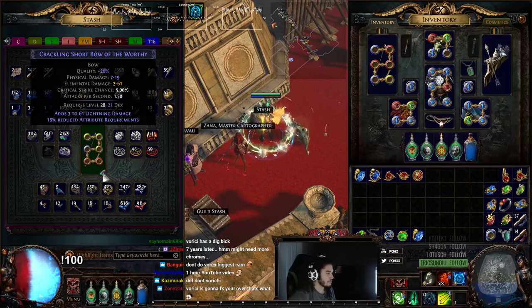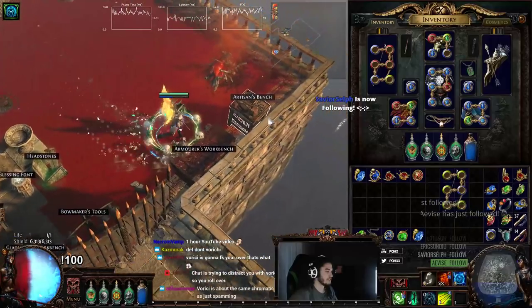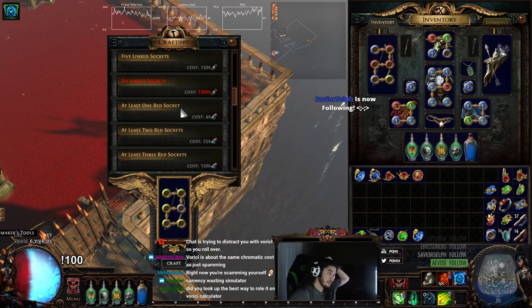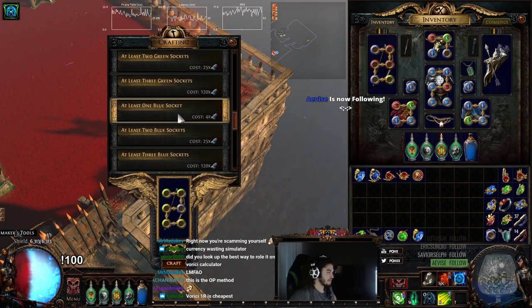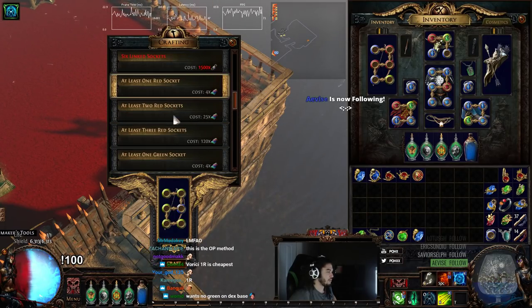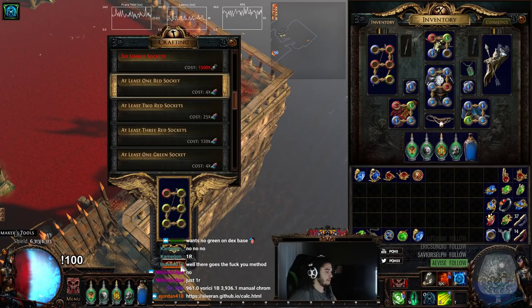Look at how many off-colors I'm already rolling, dude. Okay, we're going to use Verici. We used like 400 chromes. Let's go play with Verici. We're going to do one red, one blue. Verici says one red is cheapest. I feel like one red, one blue — you want one red? Look at that shit. More shit. Verici is a scammer, dude. Why am I doing this?